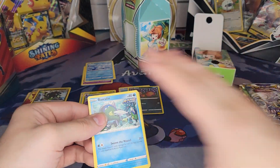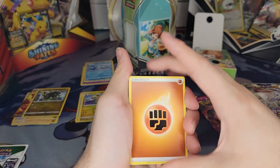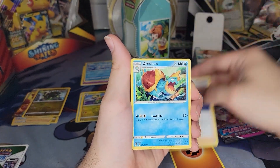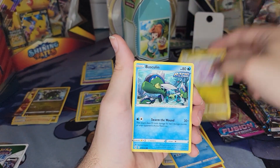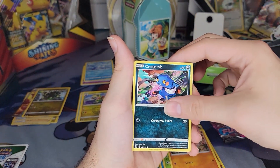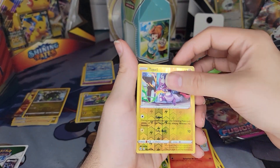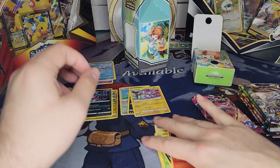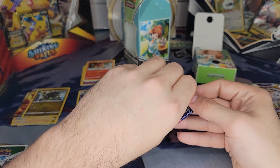Next pack is one of the Fusion Strike packs. We've got Fighting Energy, Eiscue, Sparkle, Drednaw — very angry turtle — Sliggoo, Basculin, Grubbin, Mankey, Croagunk, Pansear, reverse foil Toxel, and a non-foil Toxicroak. Hey, I got the Croagunk and the Toxicroak all in the same pack — how about that!